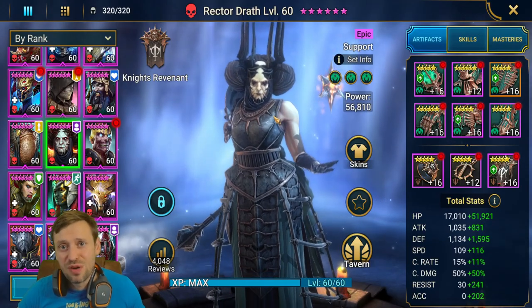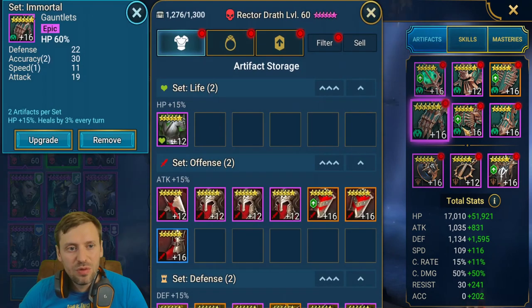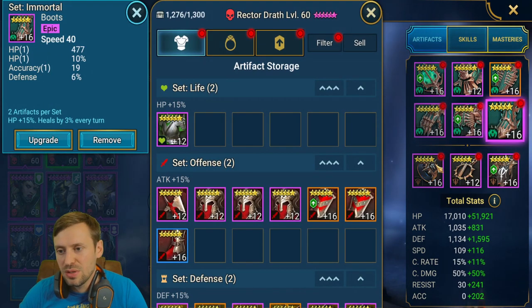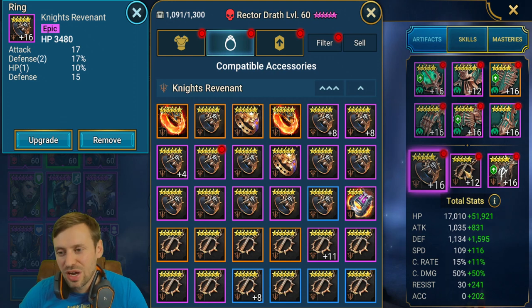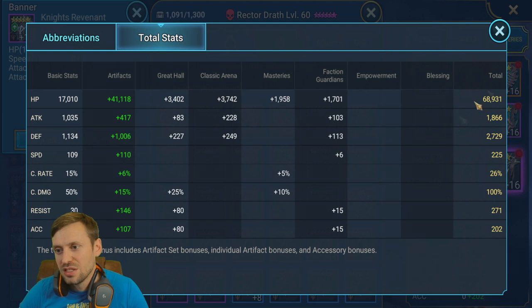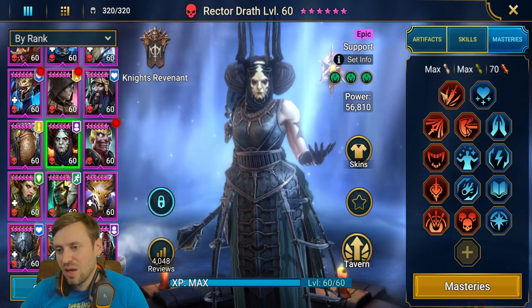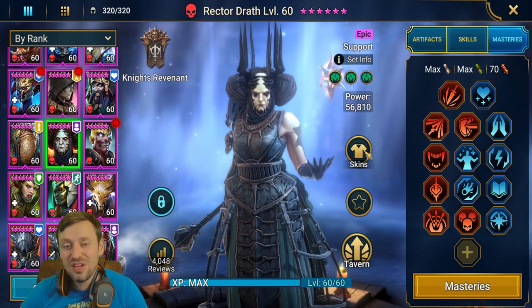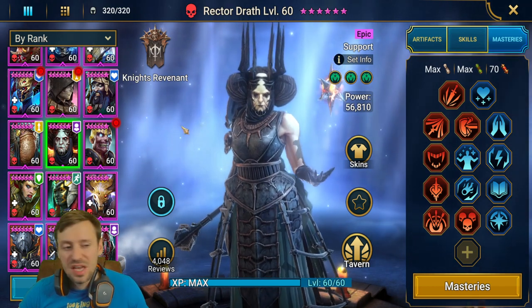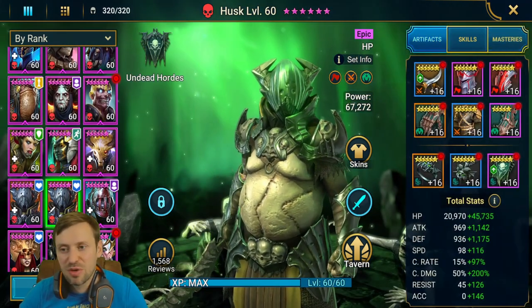We've got three teams to go through quickly. First, Rector Draft from team one — Tripper of Mortal set, HP gloves, HP chest, speed boots. Ring: defense; necklace: resistance; banner: resistance. Total stats: 70k HP, 2.7k defense, 225 speed, 271 resistance, and a bit of accuracy. Masteries are support and offensive tree, though War Master isn't finished yet.